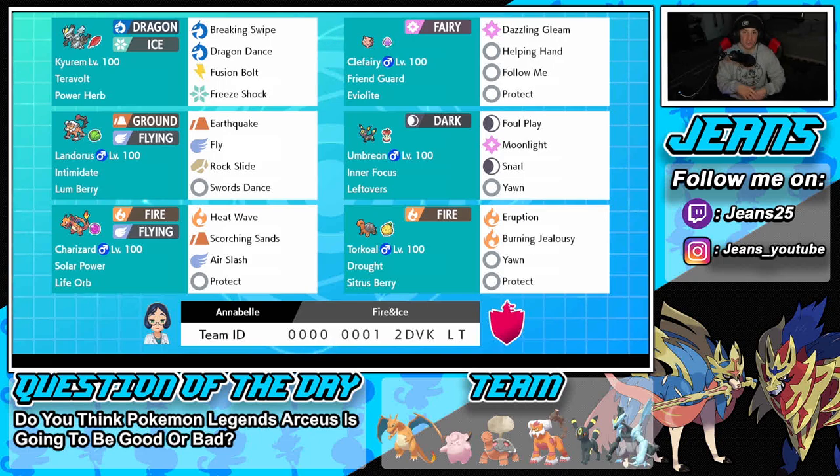Next up is Umbreon, which is great all around — can be used for support, hit pretty hard, and stall out battles. It has Inner Focus so it can't be faked out, and Leftovers for HP recovery each turn. Its move set includes Play Rough, Foul Play, Moonlight for HP recovery, Snarl to drop special attack, and Yawn to put opposing Pokémon to sleep.